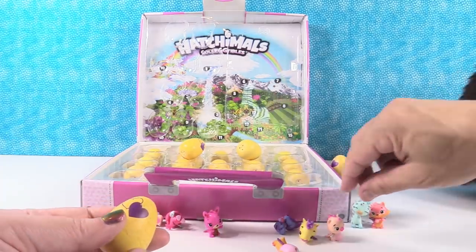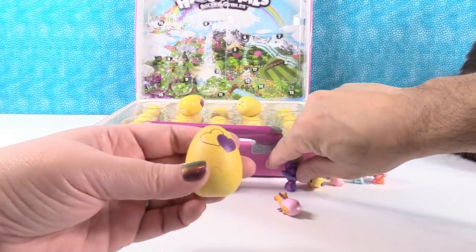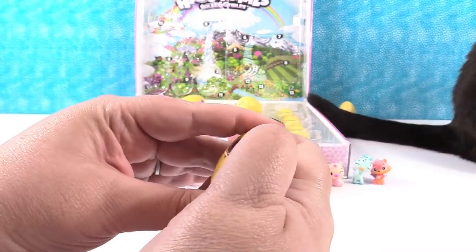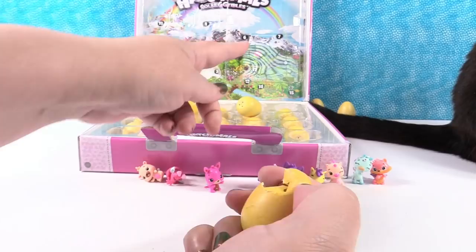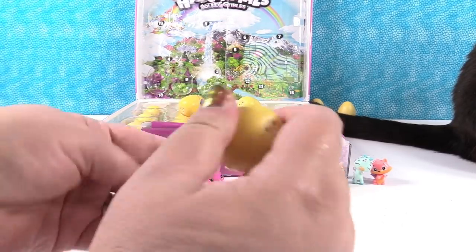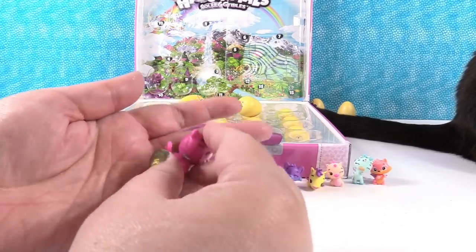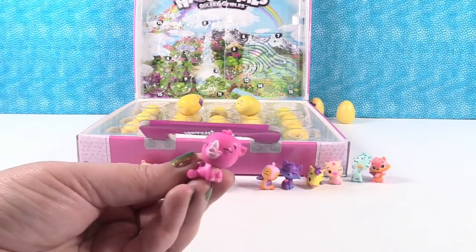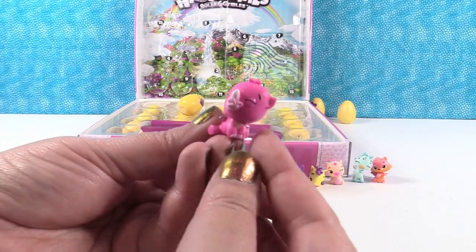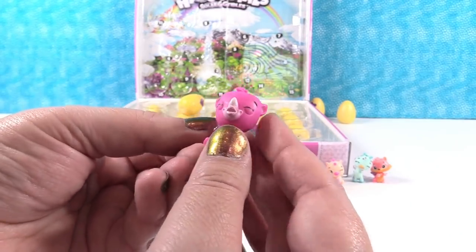Thank you for knocking everything over, Simon — we couldn't do it without you! Let's move the camera down. I have an orange-ish speckly egg — maybe a desert. Simon knocked some eggs back in the corner too. Is this Ruby? The Rhino — Ruby. Ruby the Rhino from the Savannah. Super cute.